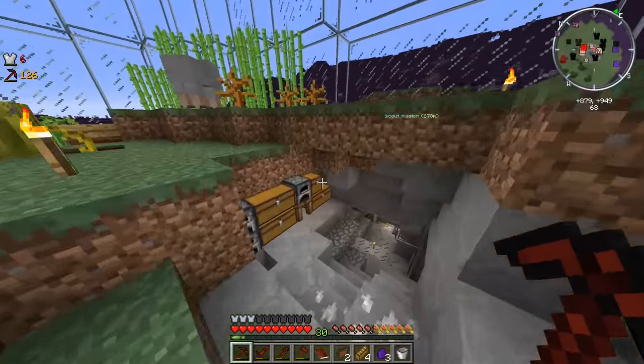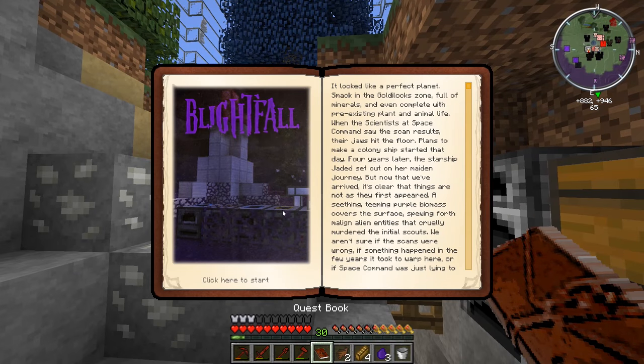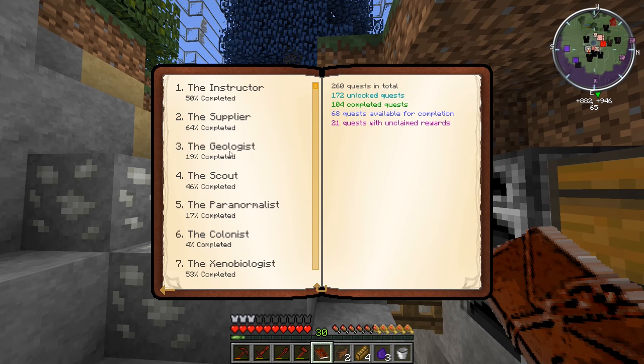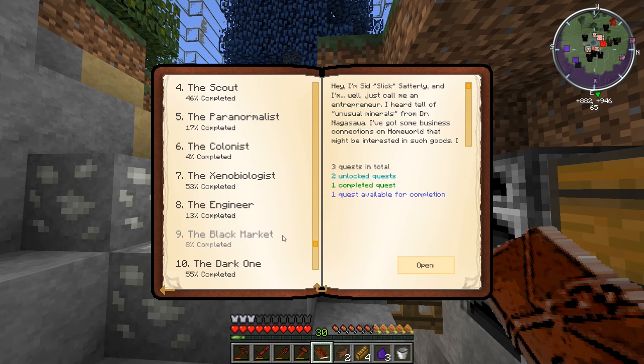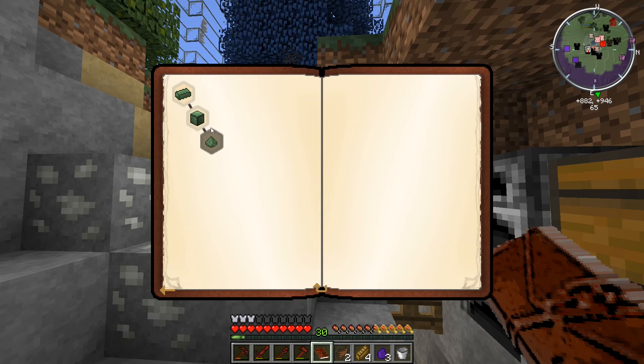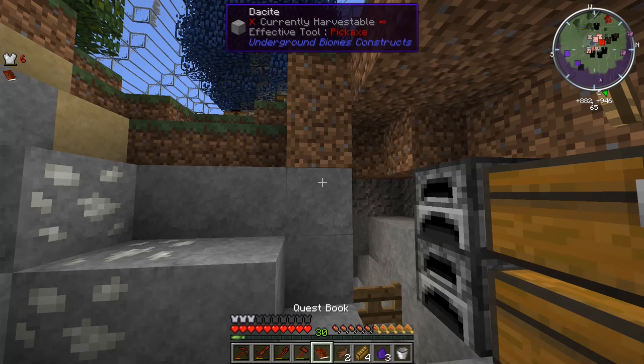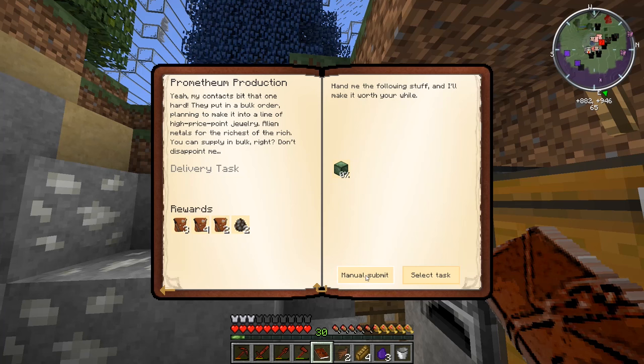Let's go check up on my chest and see what we have in there. I have an absolute ton of Prometheum. What I want to do is go to the Black Market - I don't even know if it's a guy or not. I think you need ten Prometheum blocks. So that's going to get us three machine bags, four animal bags, two seed bags, and two guaranteed cow spawners - or spawn eggs I guess. We have like 17 blocks of stuff, so we can grab those and we'll still have an absolute ton of Prometheum left over.